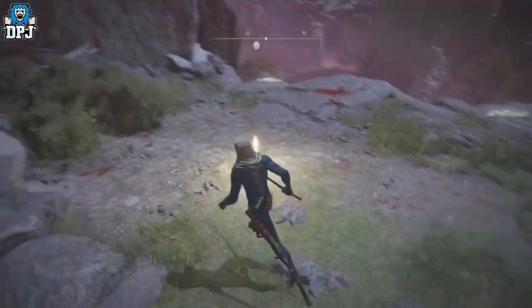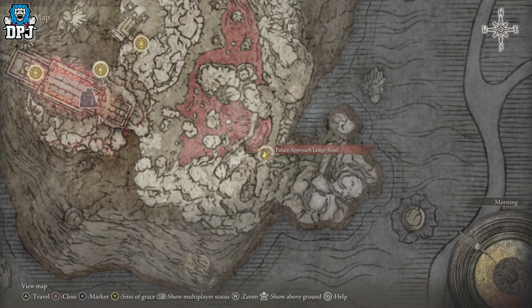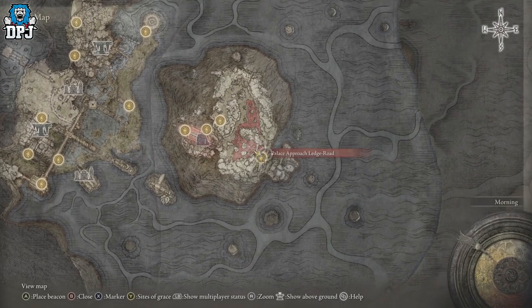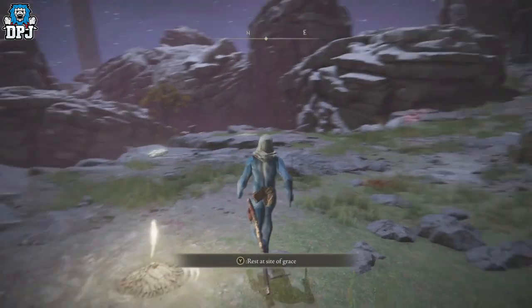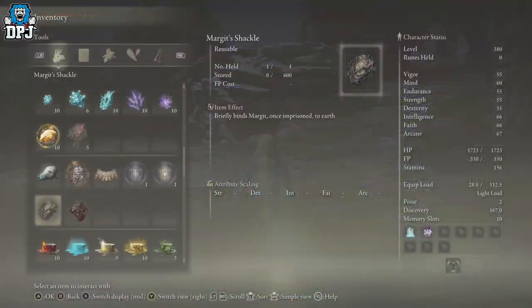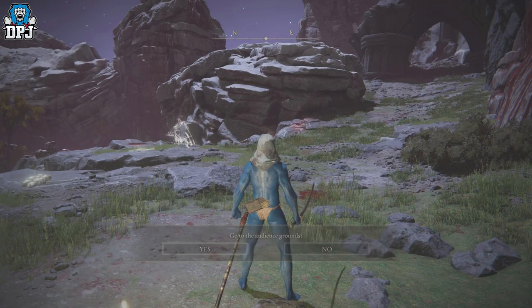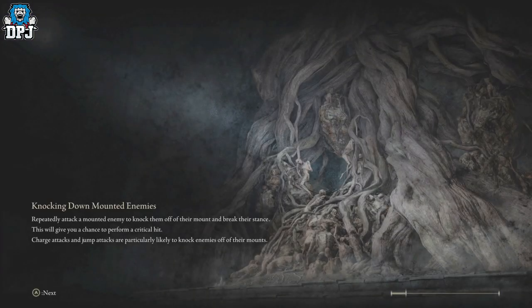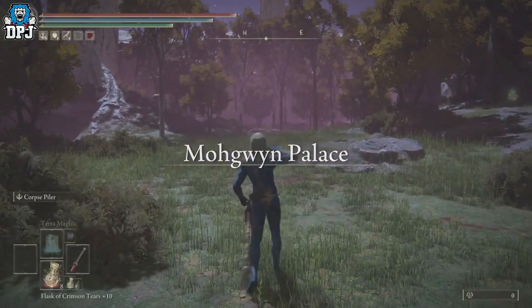The grace point you want to get to is the Palace Approach Ledge-Road — this is by far the best spot in the area for all these rune farms. If you're learning about this spot for the first time, you'll probably use this medal and end up right here, so I'll show you how to get to this grace point from where you actually spawn in.